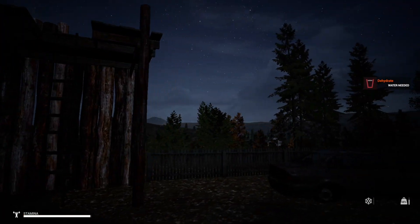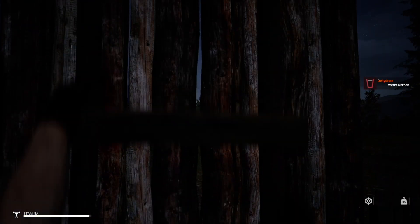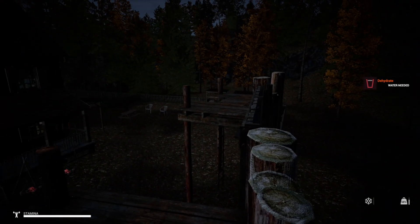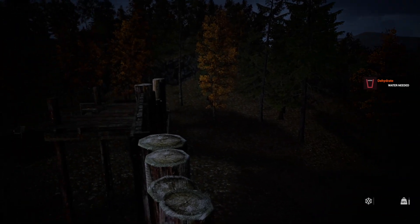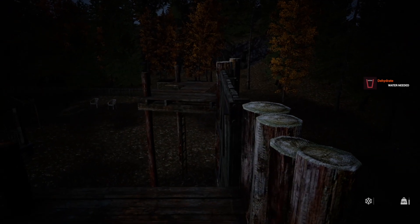We are a bit safer now — we've got some nice fortifications. Let's come up and take a look. Very nice! Got my fence along there — the zombies can't crawl over. Let's try the doors out.